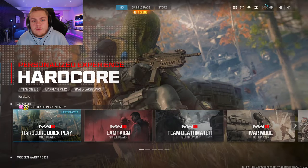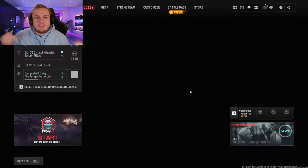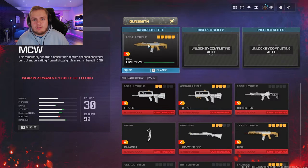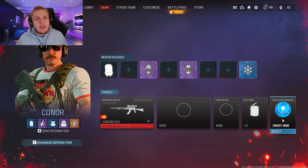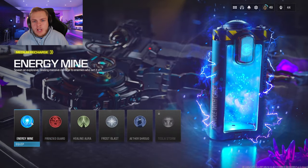You're going to want to do a few things first to set everything up. Go into zombies, click on the gear and select any weapon you want to level up. Then go over to the field upgrade area and use the energy mine upgrade — everyone has this upgrade and it will help out a bunch.